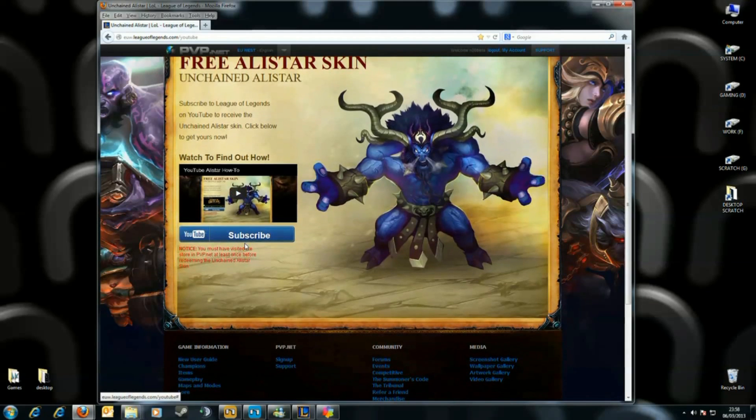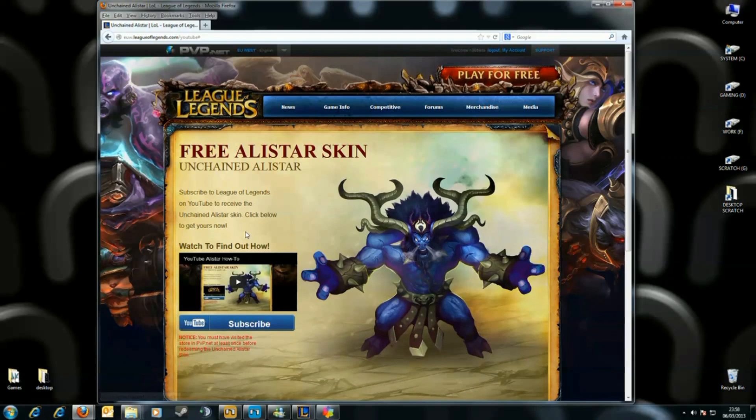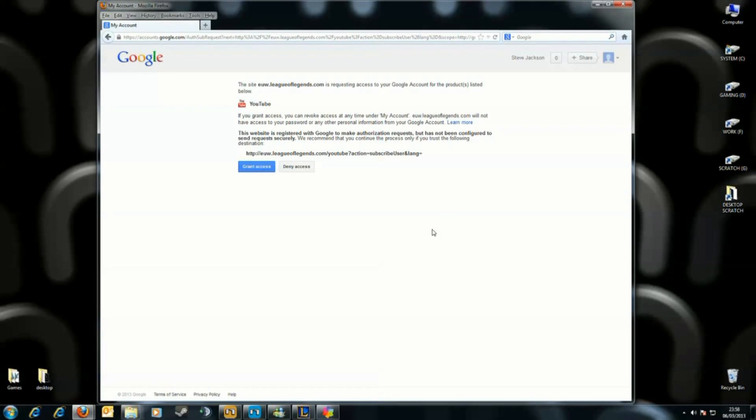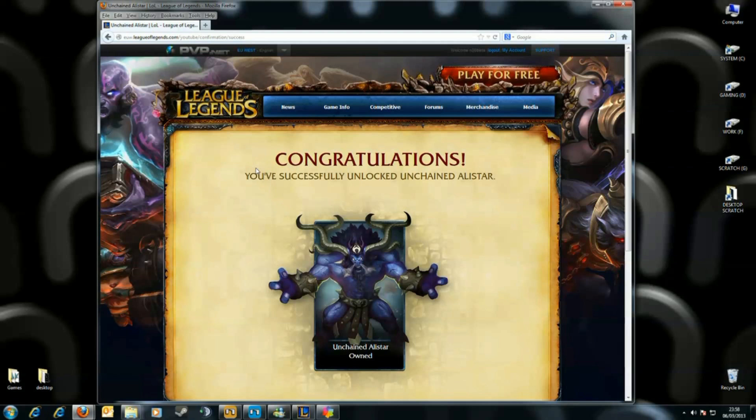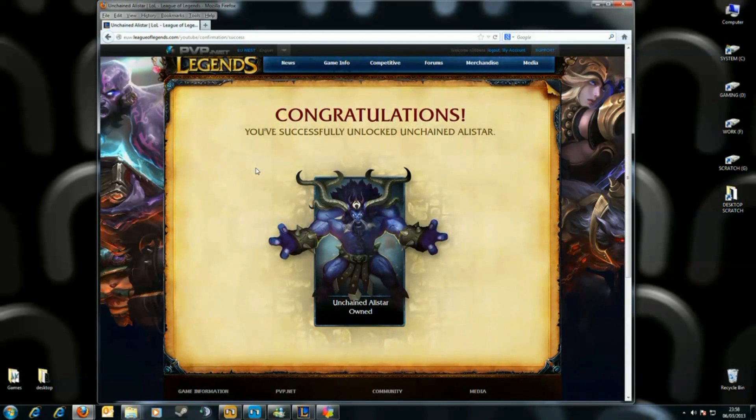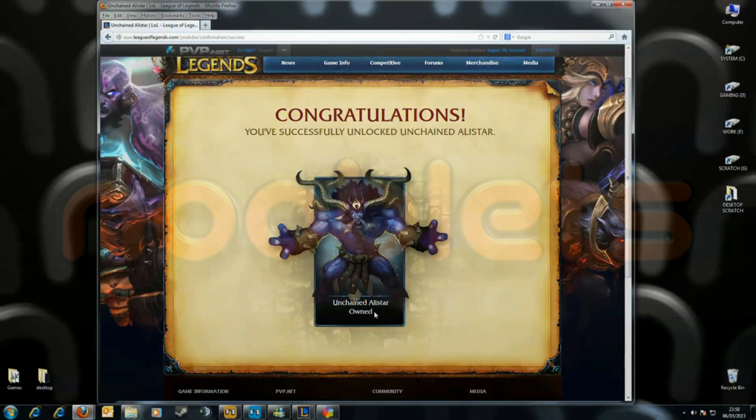Once you've clicked the link for your area it takes you to the subscription page. Because you've already logged into your League of Legends and YouTube accounts, you don't have to log in here and it automatically connects Alistar to your League of Legends account. Just click the Subscribe button, then the Grant Access button, and there you have it — free Alistar and the skin. I hope this has been useful for you, and if it has please subscribe and I'll bring you more in the future. Bye bye!